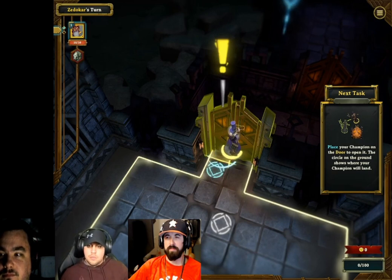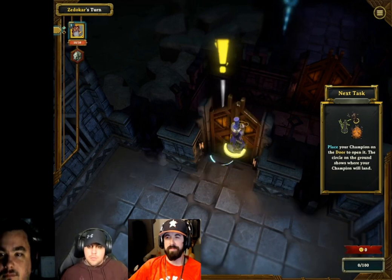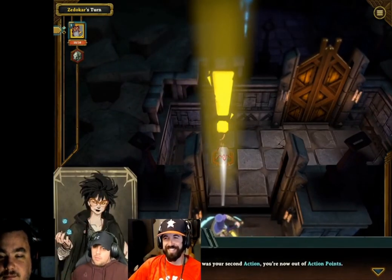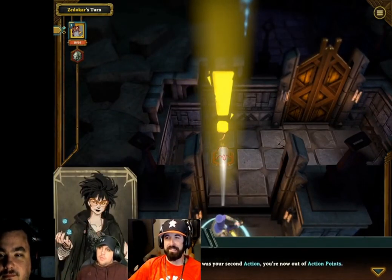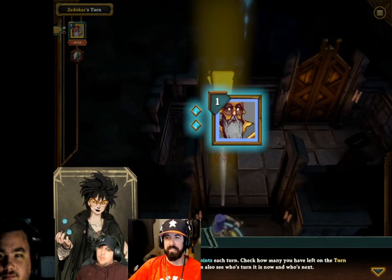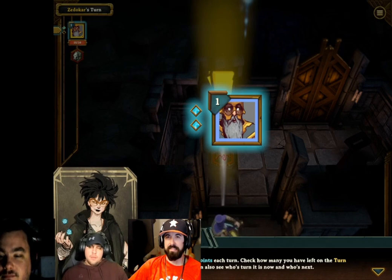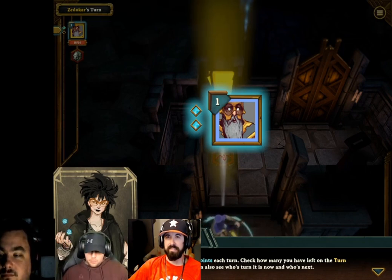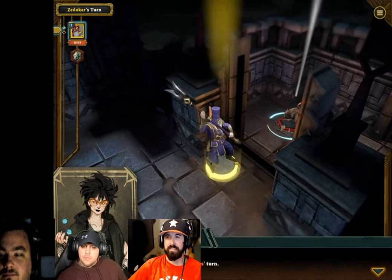Place your champion on the door to open it. The circle on the ground shows where your champion will land. Since that was your second action, you're now out of action points. You have two action points each turn — check how many you have left on the turn meter, where you can also see whose turn it is now and who's next.